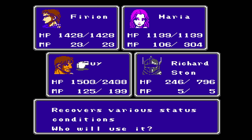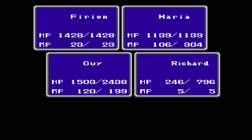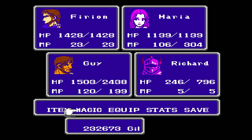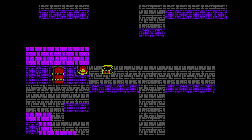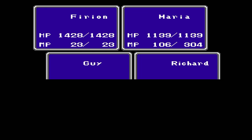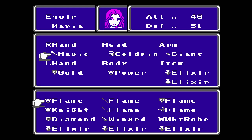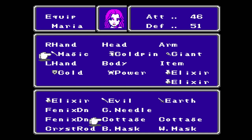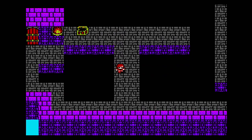Let's cast heal a couple times — that'll raise it up to 74. There's this chest here I want to get: an evil club. I'll try casting it in battle just to see what it does — I'm curious.